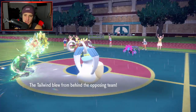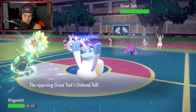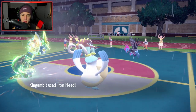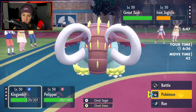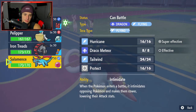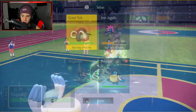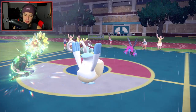Tailwind is out and about. Great Tusk is really fast — it uses Bulldoze here which lowers our Defense. So I can dump on that thing next turn with a Hurricane — it's 100% accuracy in rain, still super effective, and does big time damage. Iron Head flies and deals half damage on that target. He might swap into Sandy Shocks here. I could swap to Salamence for the Attack drop. I'll go for Hurricane and Iron Head — he does swap Great Tusk out for Sandy Shocks.